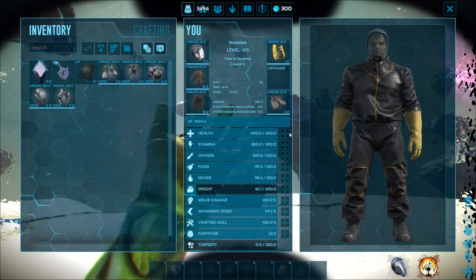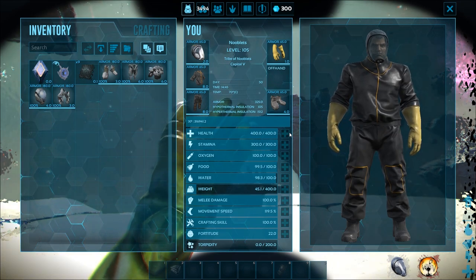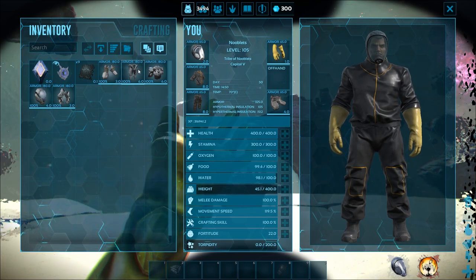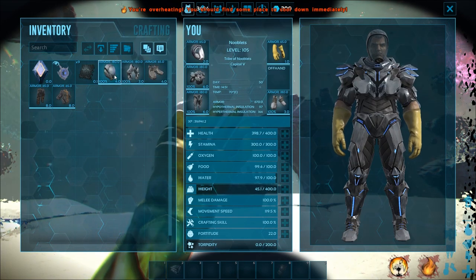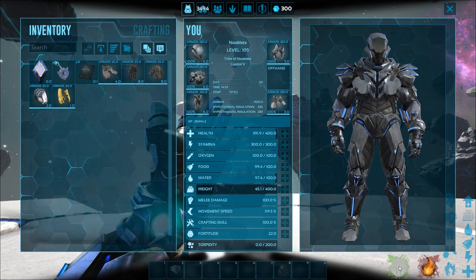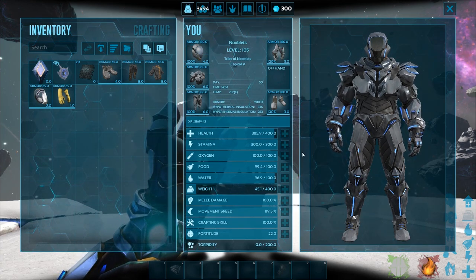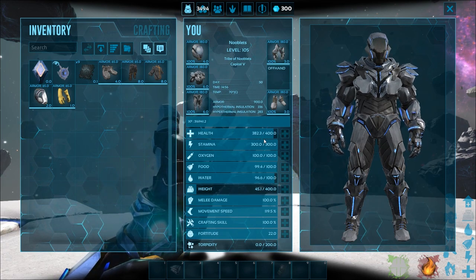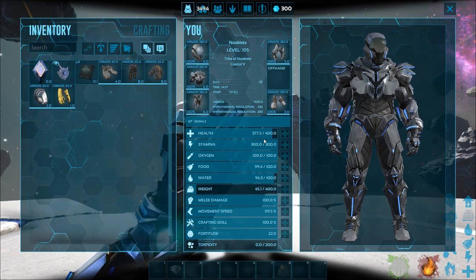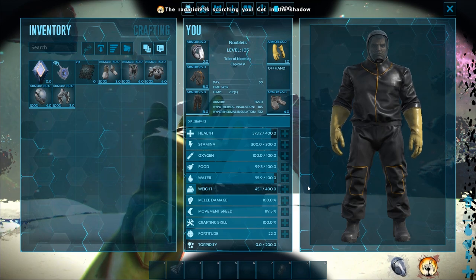With a full hazmat suit on you can stop yourself getting irradiated - that's the little burning man icon in the bottom right. Hazmat gear also stops you from getting overheated. If you switch to full tech armor powered by element, the radiation symbol is replaced by a shield, but you'll get overheated in the sun because the tech suit can't protect from heat - plus you can't fly in it as that ability is turned off in Genesis. When you get to the lunar biome, definitely have hazmat gear ready.